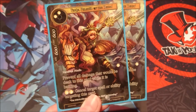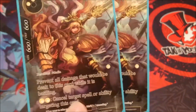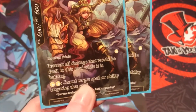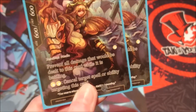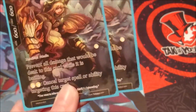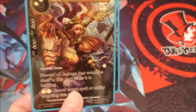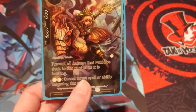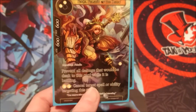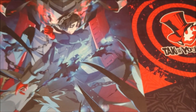Next up we have Faria, the Paladin of the Dawn from Vingolf 3, another two cost light resonator — you can see we have a lot of light resonators. She's a 600-600 paladin. Prevent all damage that would be dealt to this card while it is battling, so essentially she doesn't take battle damage. We can also pay two light to cancel a target spell or ability targeting this card, essentially gaining barrier for a turn. She's mainly good for going up against big things so she won't die straight away; the main workarounds would be removal, banish effects, or stat reduction.